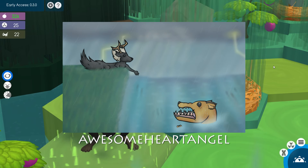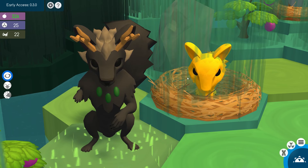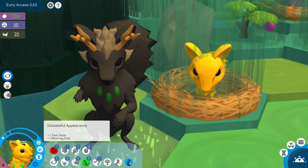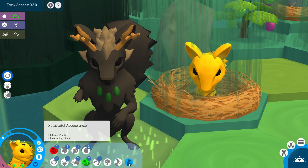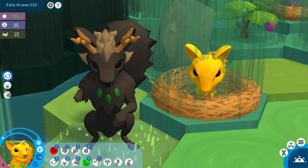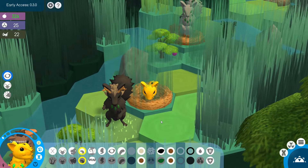Hey guys, my name is Jessie Mew, and welcome back to the Fernleaf Islands. In the last episode, we saw the birth of our very first toxic-bodied baby, who is this little golden daughter over here, Snakeweed. She now has a bit of a distasteful appearance, just like how the stinky tail gives them a distasteful scent. Her toxic body makes her look a little bit less appetizing to any predator who might be in the area. The hope is that once we take these creatures to the jungle, our toxic-bodied creatures will be a little less likely to get munched on by the apes.